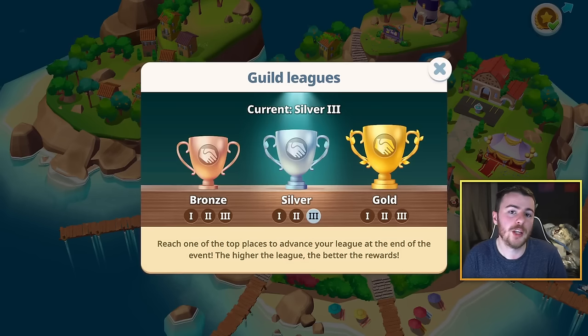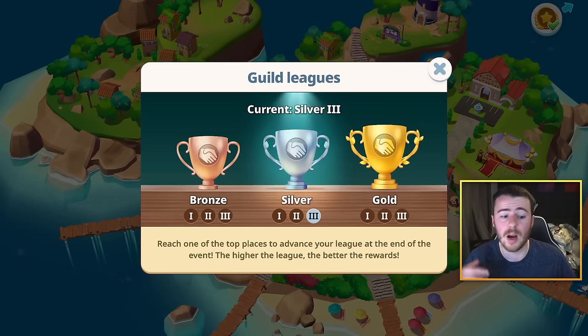They also made a change where you can now as a guild move from Silver Two in the tournaments up to Silver Three. Our guild managed to win — we came first and got promoted, so we're now currently in Silver Three. Silver Three is now the max guild league you can get to, so next time there's a guild tournament you're not going to get promoted from Silver Three up to Gold One, for example, because right now the whole Gold bracket doesn't exist. The maximum league you can be in is Silver Three.